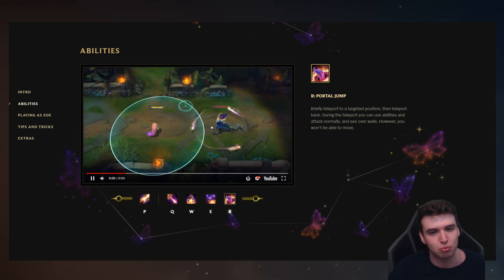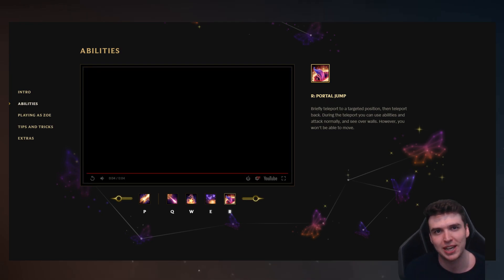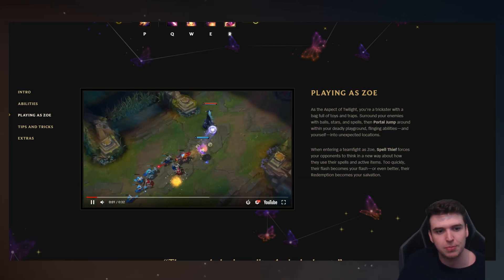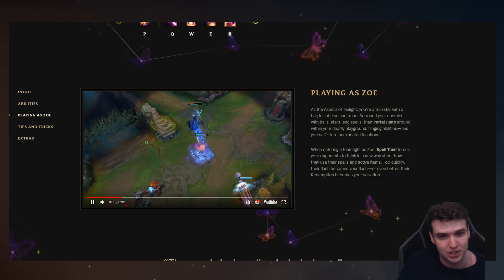Finally, her ultimate is the really short cooldown portal, which is going to be tilting to play against. Imagine if she can jump every 8 seconds — you gank her, she jumps away, you sit in the bush and gank her again, she jumps away again. How do you even focus this champion? This is where the whole champion kit gets unlocked. Watch this, because this shows how you're going to combo and how everything can be ridiculously strong on Zoe.